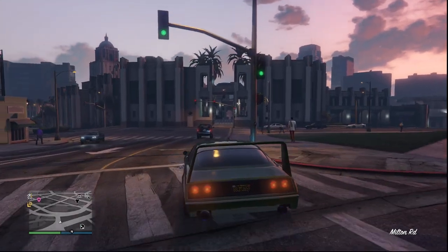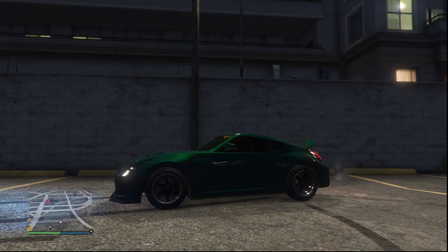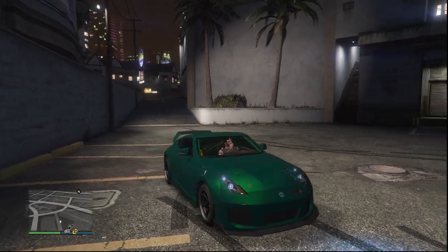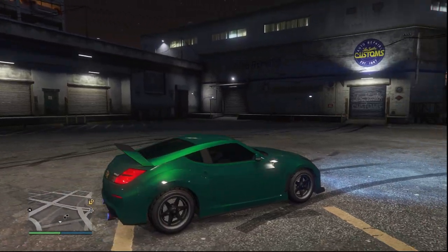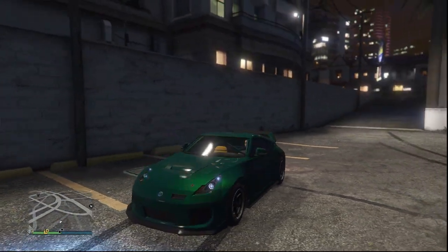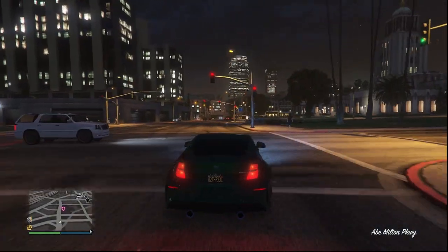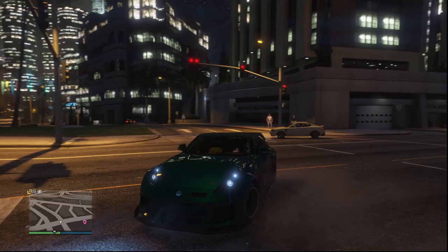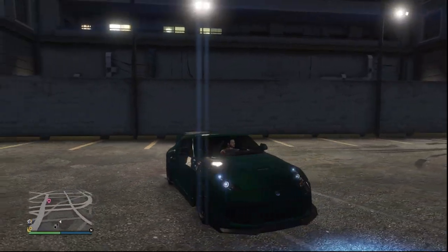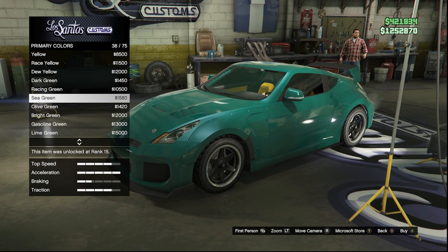Let me know what you guys think about this one in the comments, and give me some recommendations — I'm always open to trying out your paint jobs. Next up we have our tuner car, which is the Euros, rocking this all-around soft green and bright green mashup. It looks incredible during the day and even better at nighttime under the lights. The tuner cars in this game are definitely my favorite cars in all of GTA Online, so having a good paint job is definitely needed for every single one of them, and this will look good in almost any tuner car.